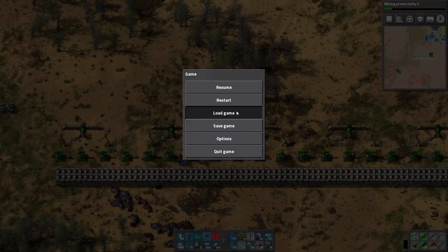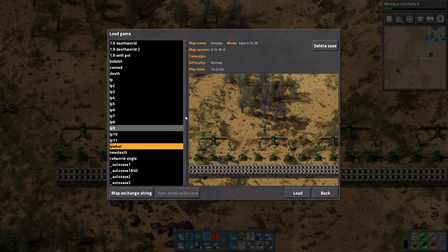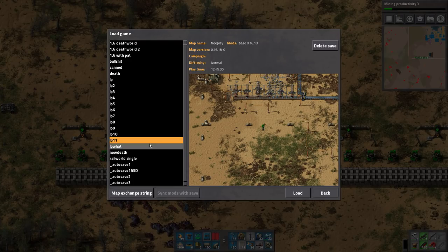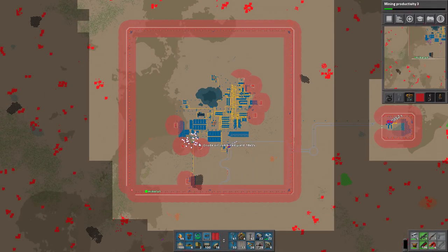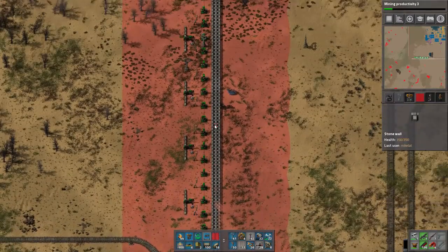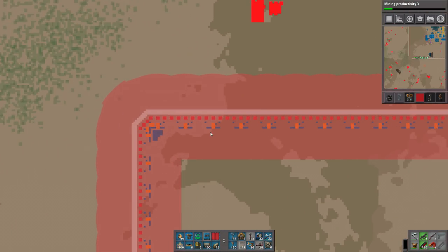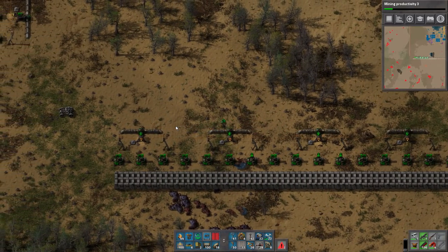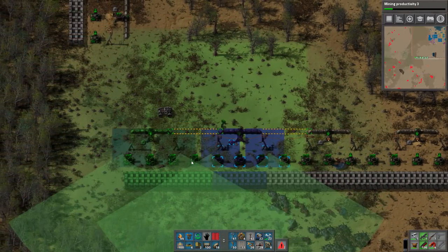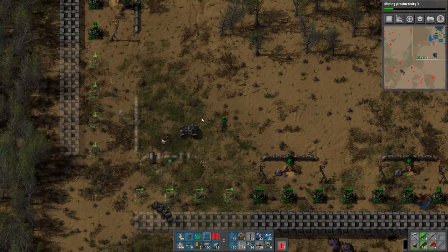Welcome back to Factorio. This is where I left off last time — it's been about an hour and a half of pretty much just wall building. I've tried to make the walls three-thick this time. That's how long it takes, but yeah, we've got walls everywhere and we're just about to complete it, so this is a good place to resume.